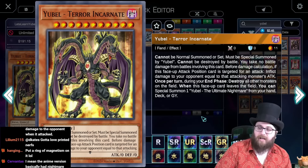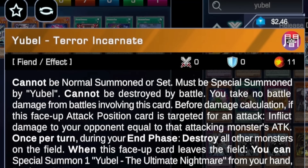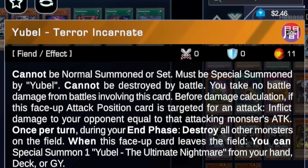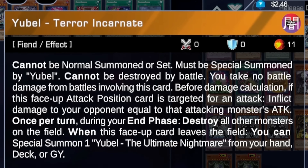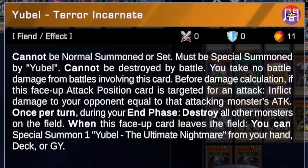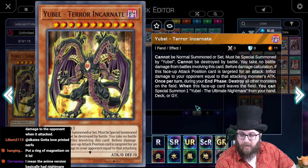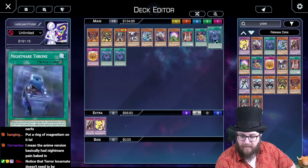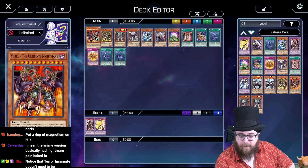Yubel does what I'd call 'reflect damage' — zero attack monsters that when attacked, your opponent takes the damage instead. Except this is very weirdly worded and very outdated. It doesn't swap battle damage and doesn't work when Yubel attacks — only when you attack it. Then it inflicts damage via card effect, has to tribute or be destroyed, and if destroyed by any other effect it summons the next form. Moving on to Yubel – Terror Incarnate: level 11 Fiend, also zero-zero, must be special summoned by Yubel. It does essentially the same thing except it wipes the field during the end phase — including your monsters.